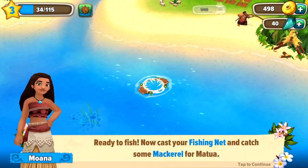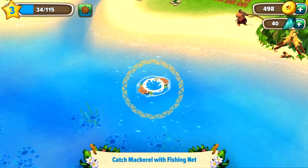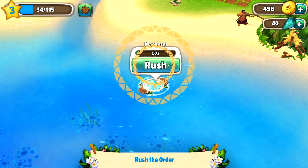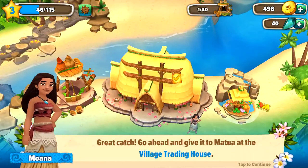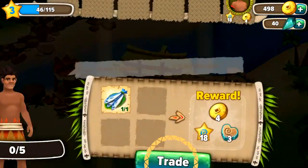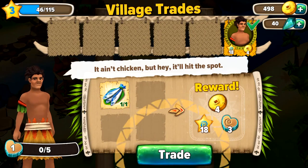Awesome — ready to fish now! 'Catch your fishing net and catch some mackerel for Matua.' So we catch it and rush the order. 'Great catch! Go ahead and give it to Matua at the Village Trading House.' 'It ain't chicken but hey, it'll hit the spot — let's trade!'